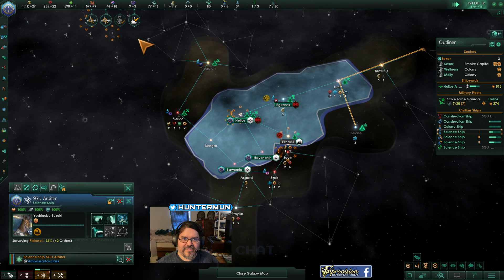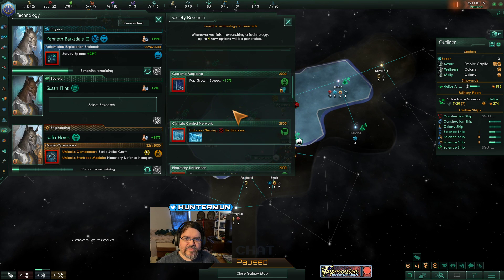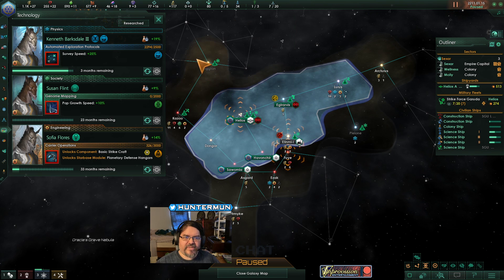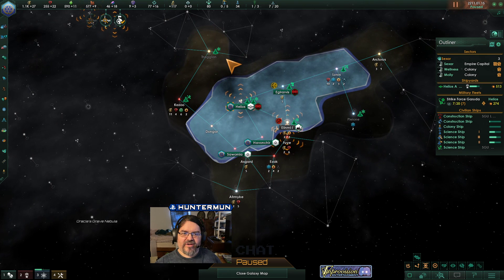Research complete. We're going to risk going for population growth speed because we're Sexar Lupians and we need more growth speed. Now we're about to have another colony.